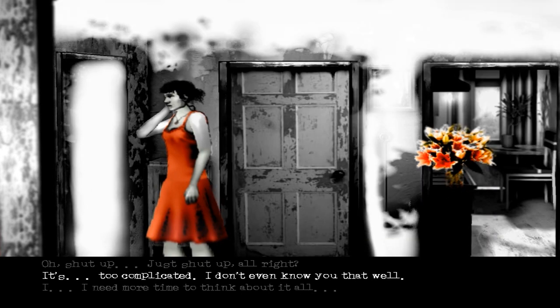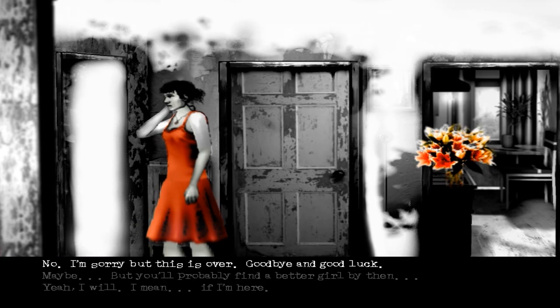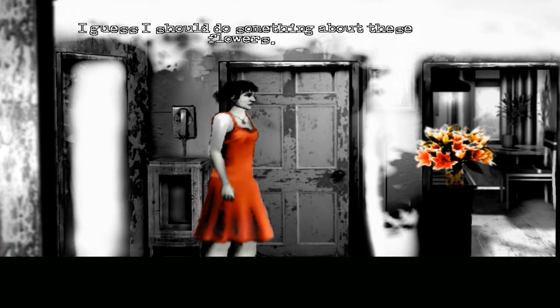I'm kind of going down the easygoing route — it's too complicated. I don't even know you that well. I'm an honest man — what you see is what you get. We might not know each other that well, but you can't deny that there's this great chemistry between us. I think maybe in about ten years we are going to be together — and you're going to tie me up in the bath. When I call you again next Friday, you will answer the phone, won't you? No. No, this is over. Goodbye. Good luck. I guess I should do something about these flowers.